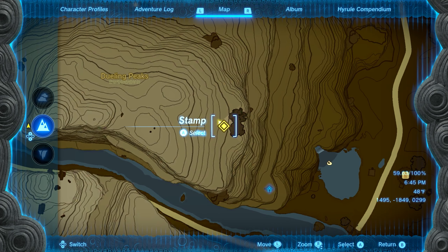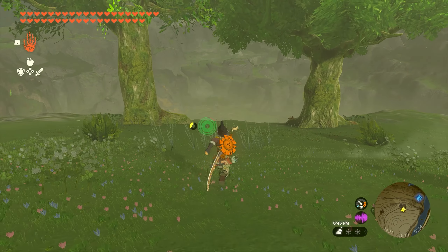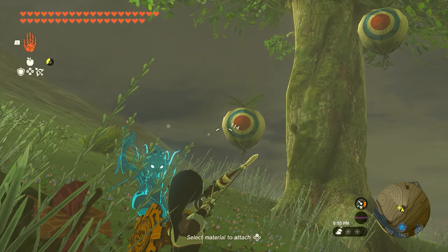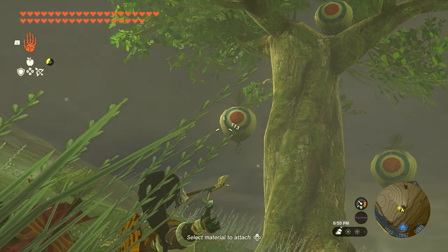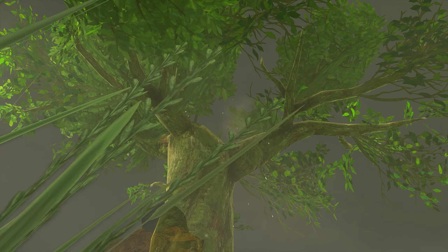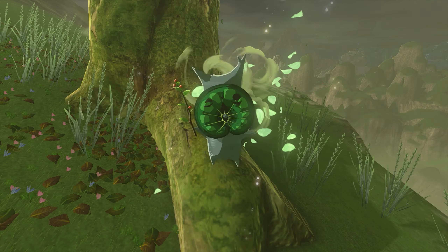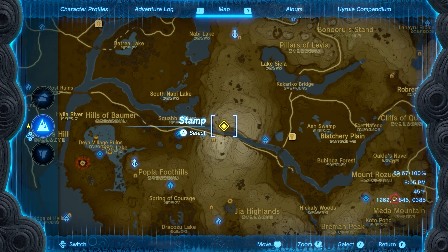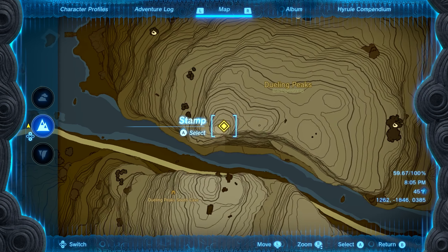Number nine is also going to be found on the northern side of Dueling Peaks, up on top of the mountain. You'll see two trees on your map. Come up to the two trees on the right and you'll find a pinwheel. Walk up to that and three balloons are going to spawn in the tree next to you — two rotating around the tree and the third hiding up at the top. Hit all three and the Korok will appear and you'll get seed number nine.